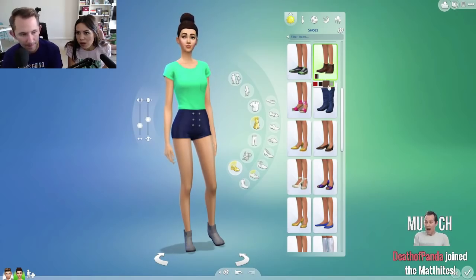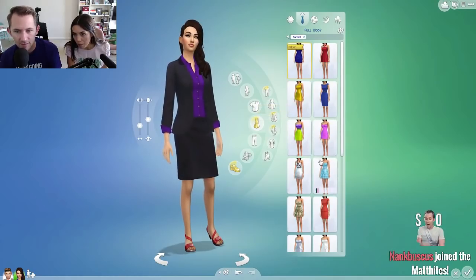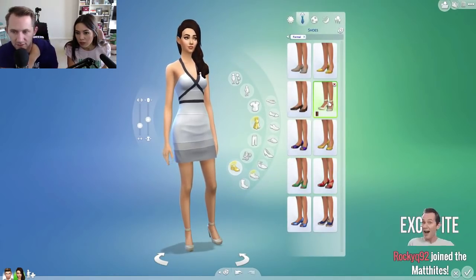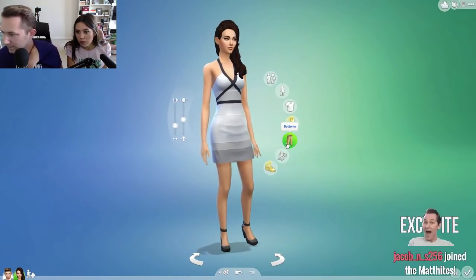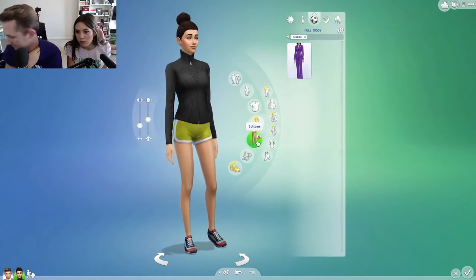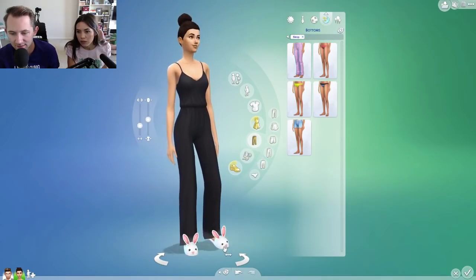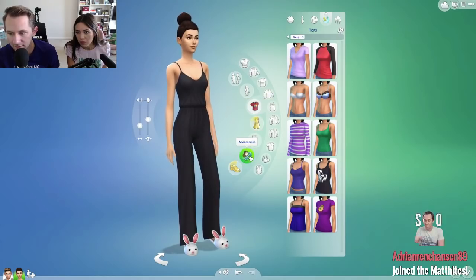Let's play! Right guys — let's play. These shoes are awful, yeah those shoes are no good. Welcome Rocky Q 9-2, welcome Jacob N S256. Sports — that looks fine, whatever, just go for it. What do you want me to do? Nothing — there's nothing you're gonna do. Just move on.